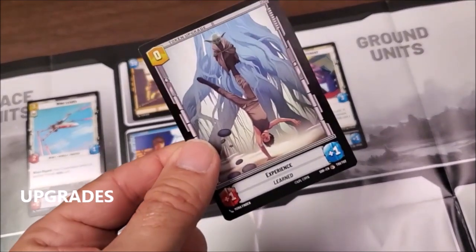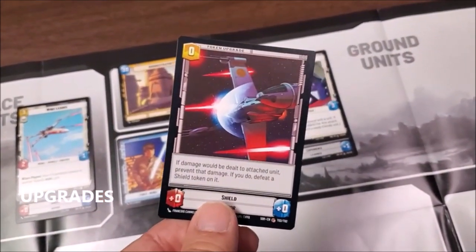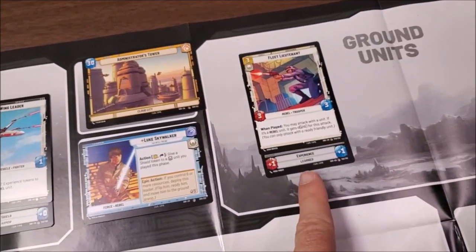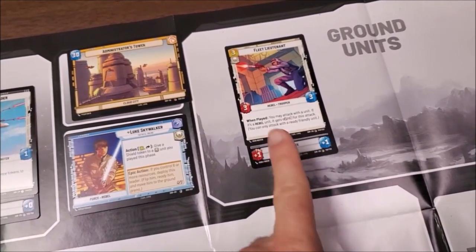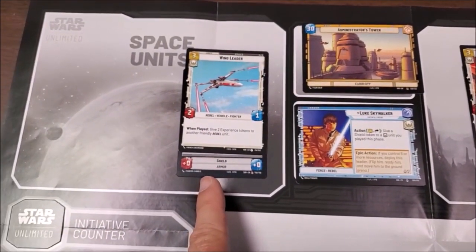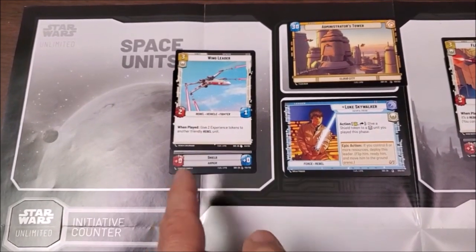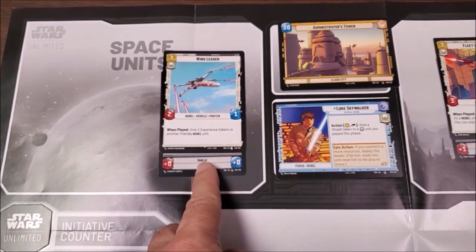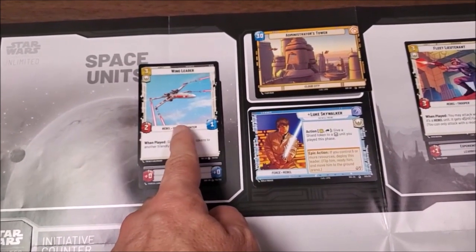Sometimes an action or ability will tell you to deploy an experience or shield token on a unit — you simply add the card underneath like this. Experience adds plus one, plus one. A shield, for example on a Fleet Lieutenant, means that if there is an attack against that unit, the attack only destroys the shield and doesn't affect the unit's HP at all.